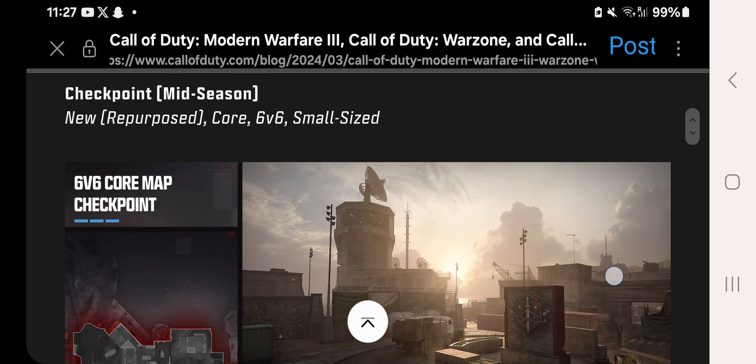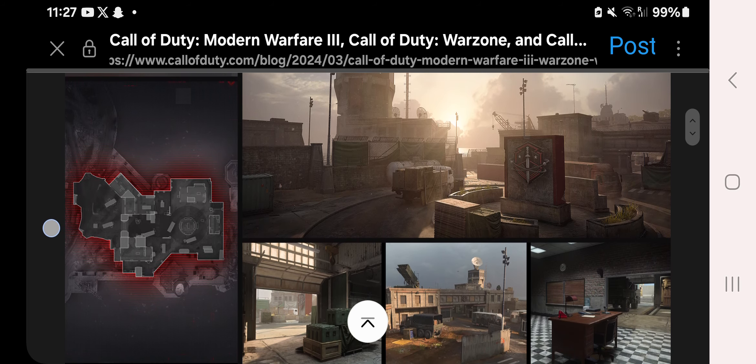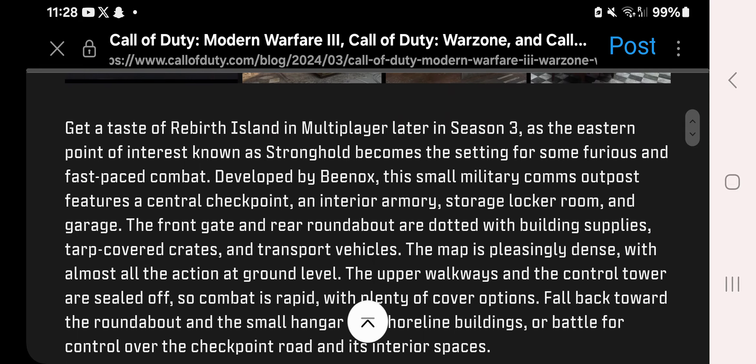We've also got Checkpoint, which is a mid-season map. Set in the eastern point of interest known as Stronghold on Rebirth Island, it features furious and fast-paced combat. Developed by Beenox, this small military comms outpost has a central checkpoint, interior armoury, storage locker room, and garage. The front gate and rear roundabout are dotted with building supplies, tarp-covered crates, and transport vehicles. The map is pleasantly dense with almost all action at ground level and plenty of cover options.